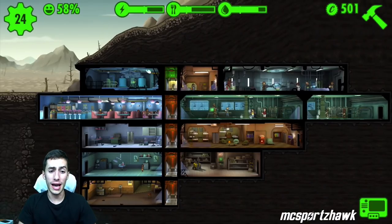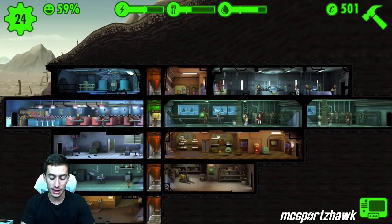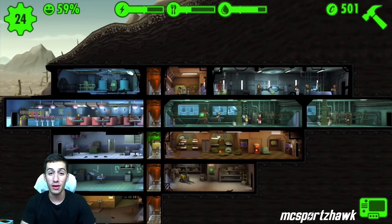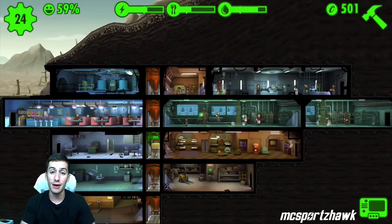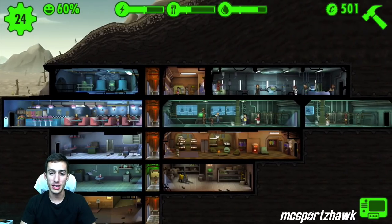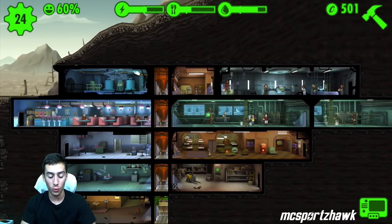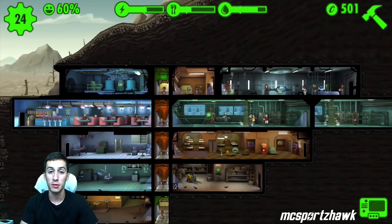Tip seven: you can revive your dead dwellers. So if you want to take a risk and let a dweller possibly die while going for a big reward, you can revive them. It costs a lot of caps — usually a couple hundred depending on how highly leveled that person is — but it's worth it. Don't think that once they're dead they're dead forever. If you want to take a risk, go for it.